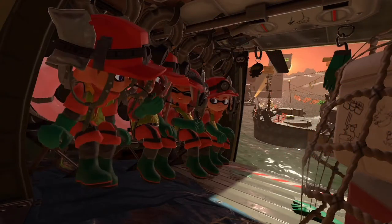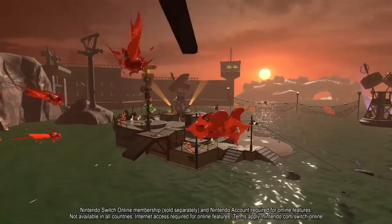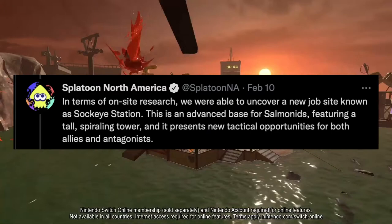As we get a shot of the map itself, we can see it is relatively small in size compared to other Splatoon 2 Salmon Run map reveals, and the surrounding environment seems rather industrial. The building structure on the left reminds me of a large manufacturing plant — or it could be an event factory for packaging or manufacturing — but according to the Splatoon Twitter, it's actually an advanced salmonid base featuring a tall spiraling tower.